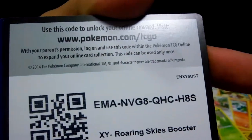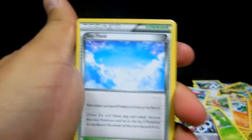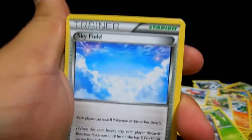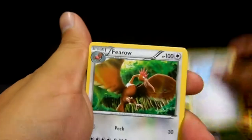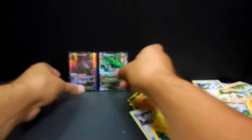Last pack of the box — here is the code for the last pack. We're going to start off with a Sky Field, Furfrou, Mega Turbo, Electrike, Taillow, Exeggcute, Hawlucha, Pikachu, reverse of a Gligar, and the last card is a Xatu non-holo.